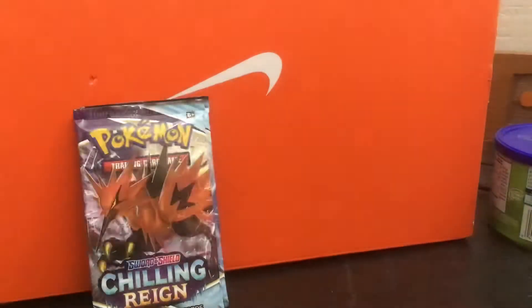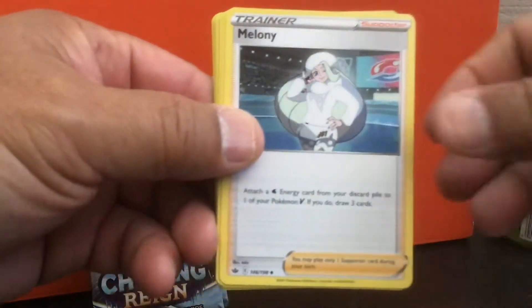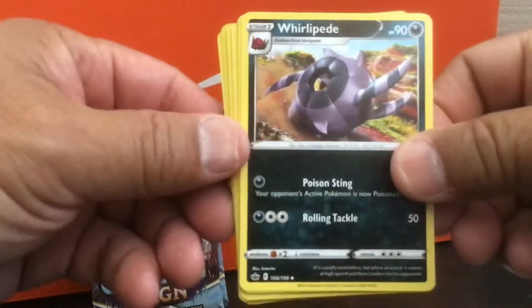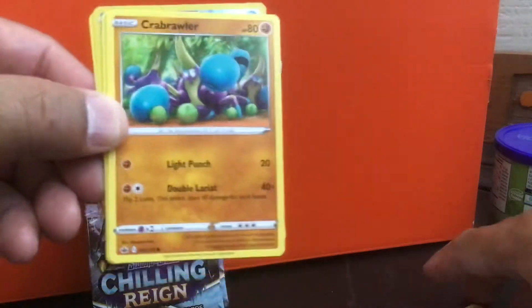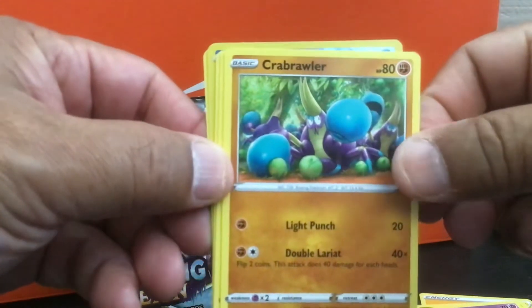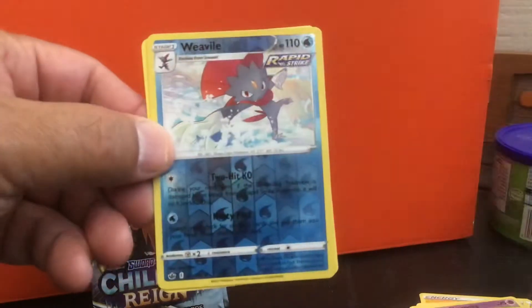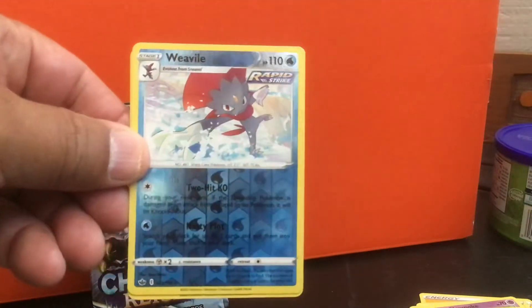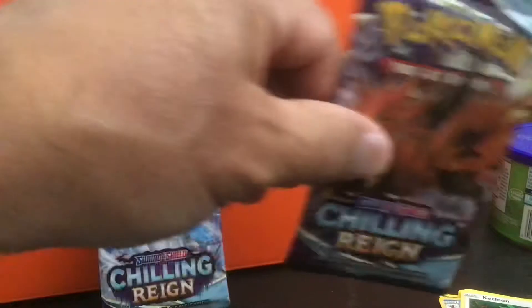Good card. Energy, Maloney, Rollipede, Crobat, Slowpoke, Lairon, Slowpoke, Crabrawler, Snorunt, Kecleon, Castform. It's a reverse holo Weavile. That's the first pack and I think it's great.